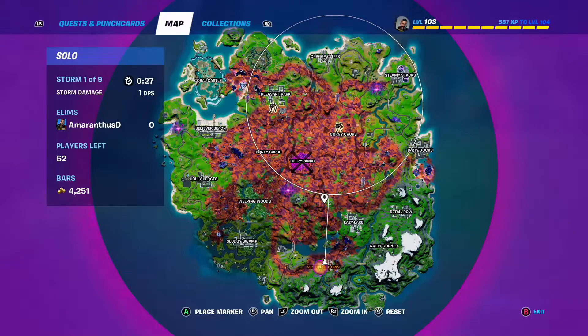To find an anomaly you're looking for one of the purple splashes that look a bit like a firework on the map. I'm going to mark one in blue now.